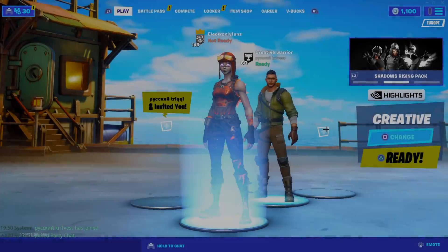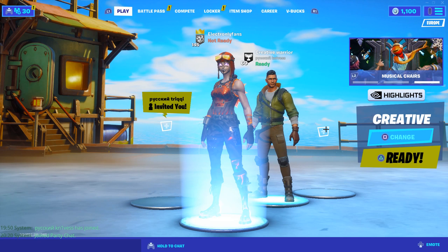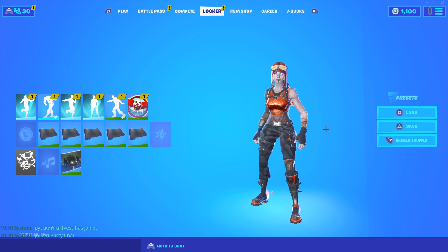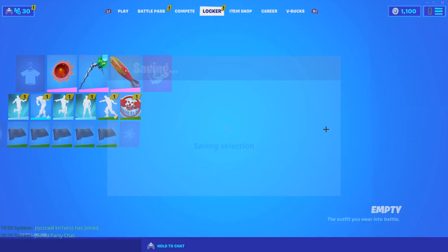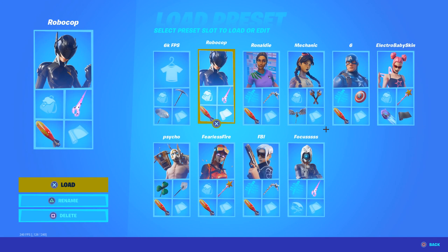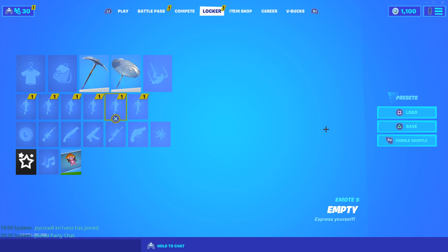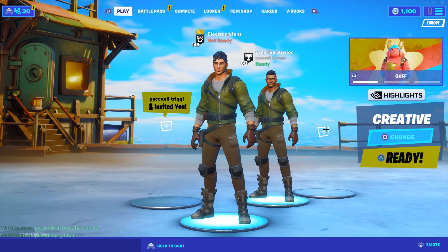I had crazy input delay with that animated skin — I was not able to play. Now I'm going to show you there is zero input delay and max FPS with the default skin. I already have a loadout made for this. As you can see there's 6K FPS shown. I've also taken away my emotes because I think that gives you less input delay. Let's get into Creative and do some 1v1s.